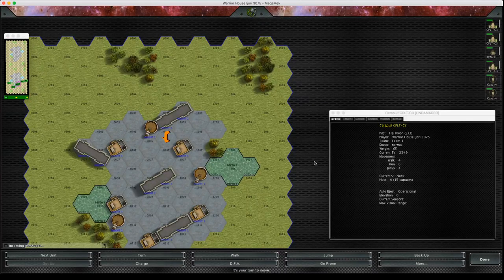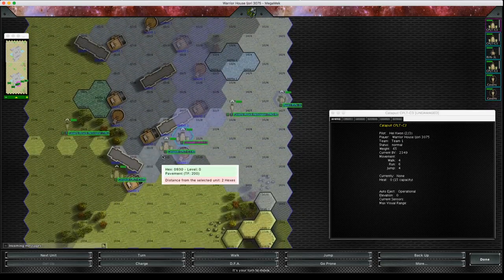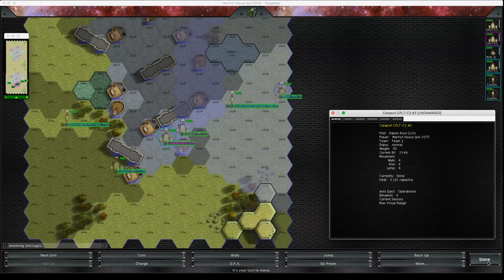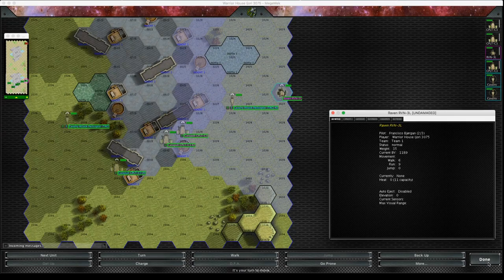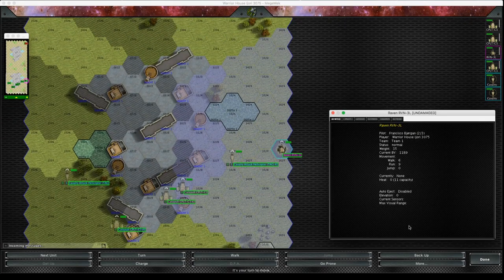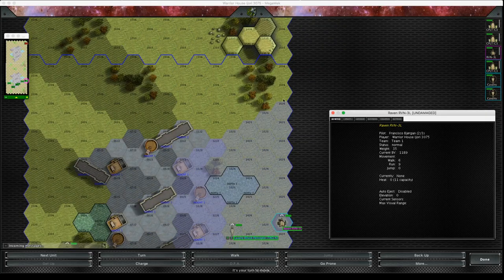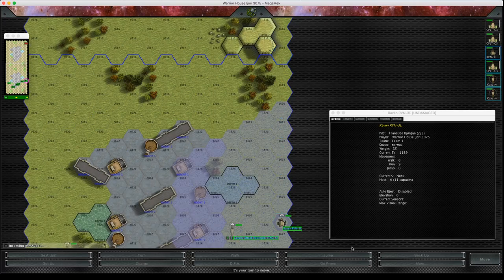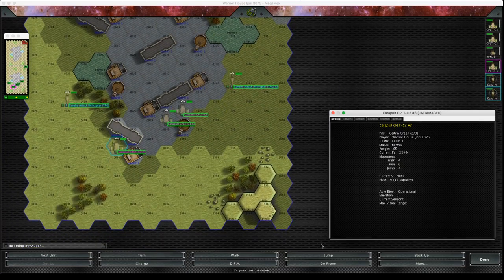As soon as I start moving we're into the movement phase. I'm going to put my helicopters up. I'm just going to move my Raven up — oh, I can already see one, there he is. The Raven's a bit slow but it's quite a solid unit for TAG.